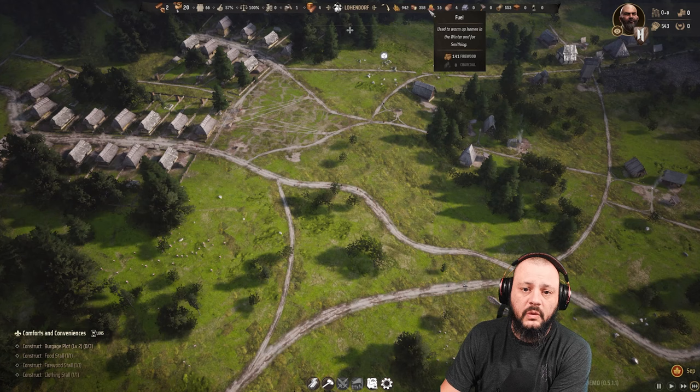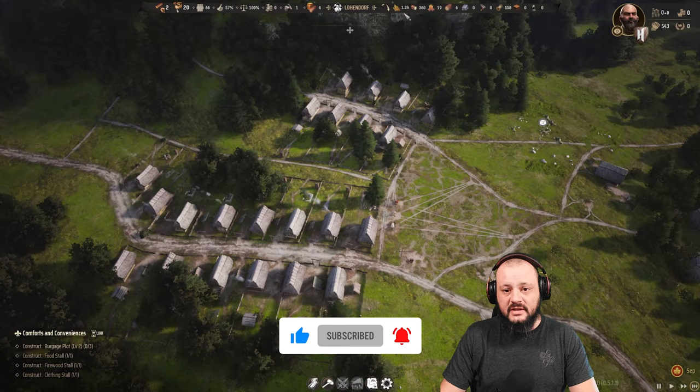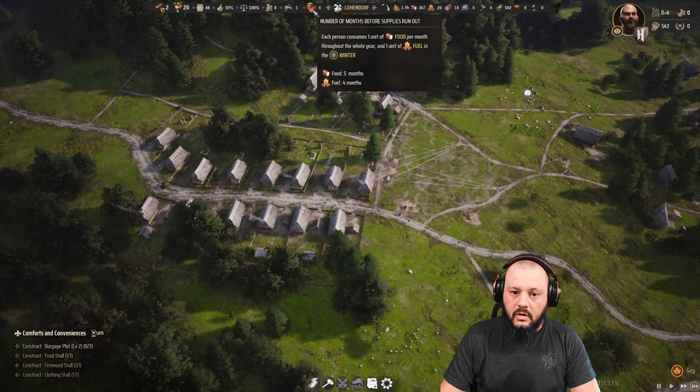Just so you guys get an idea — remember that surplus goods is what is extra. By all standards I should only have 16 fuel, but if we go to total you can see I actually have 143. Because the surplus is just what everyone doesn't have that's extra — not the total. This is what everyone has plus the surplus. So this isn't necessarily a freak-out for me because I know I've got enough fuel to last a while since everyone already has their house full.